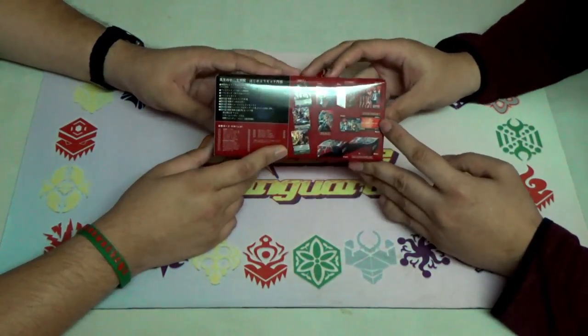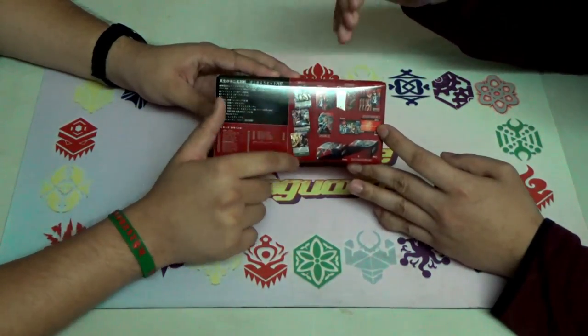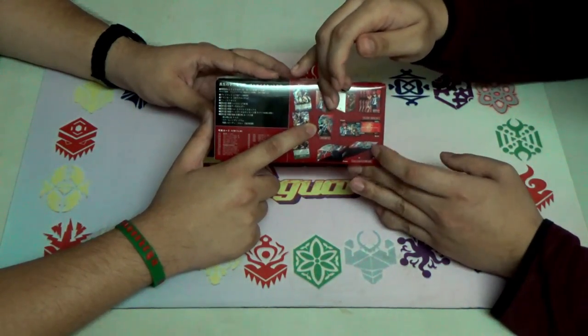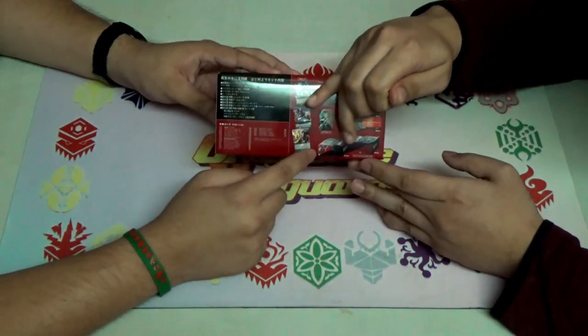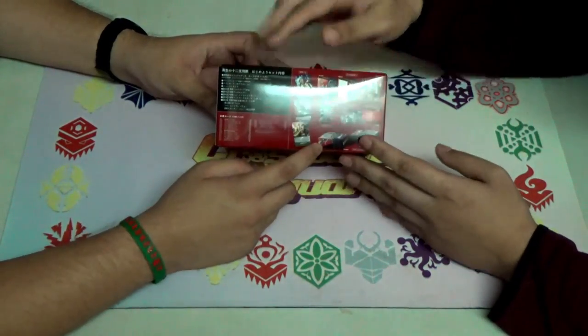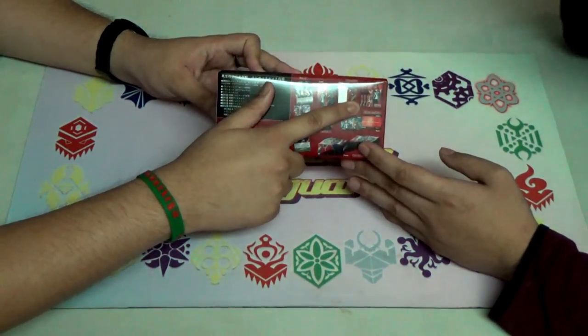Together with the promo pack, they also give you the deck box, a new clan card with Chrono Jet Dragon G, the supply box — which is the storage box right here — fighter's counters, and the new Chrono sleeves.